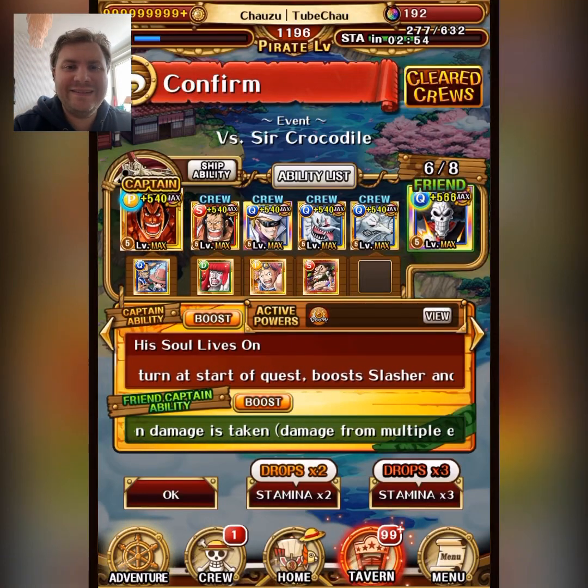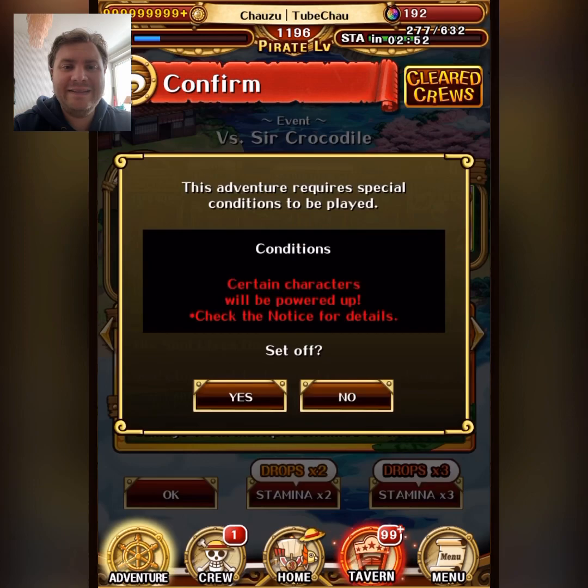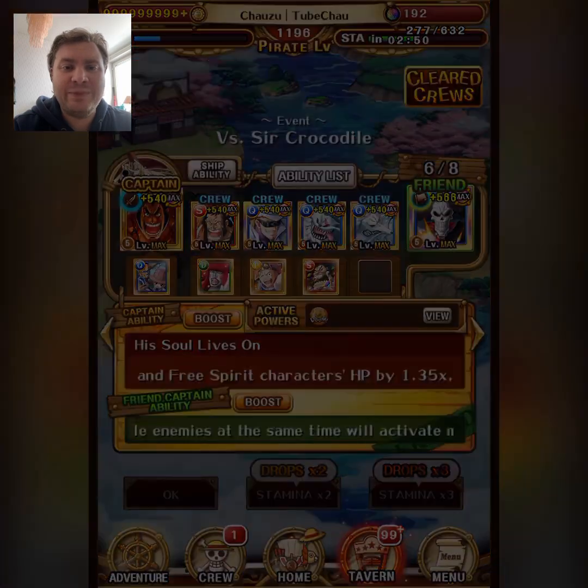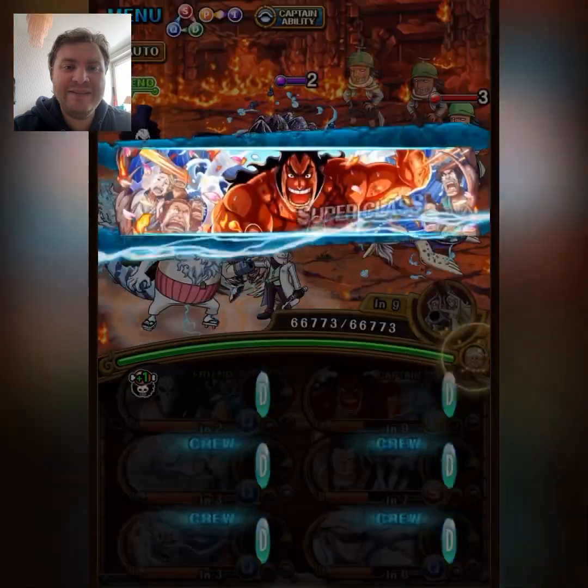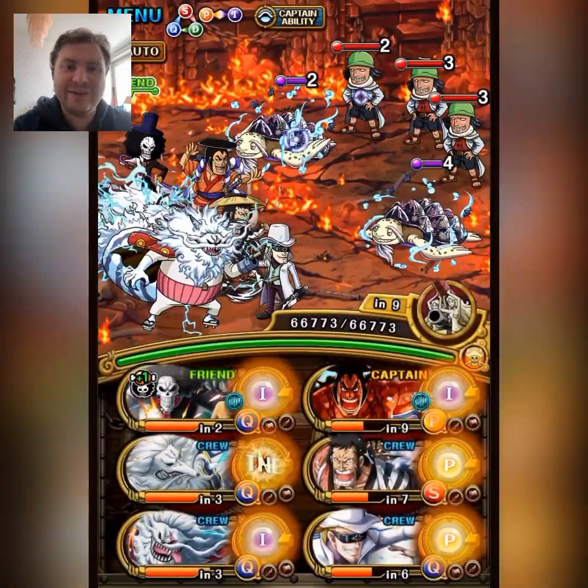Hey guys, Chouse here. I did get the Treasure Map Rear Recruit Necco from the Treasure Map Zuko Fest, so now I got both the cat and the dog.